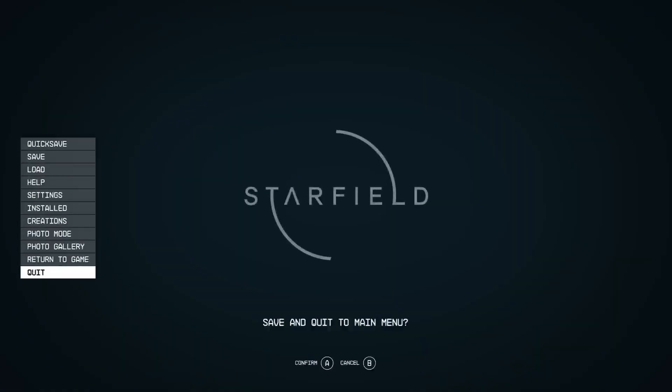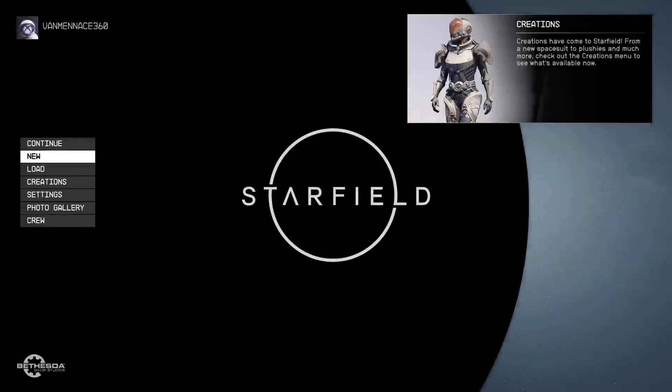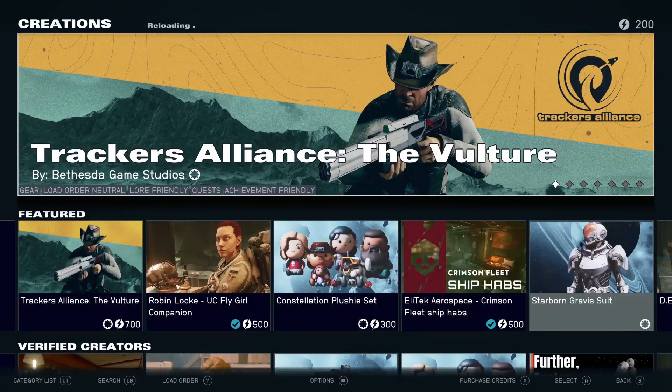First thing you want to do is quit to the main menu of the game. You're probably not going to get any sound on this screen even if you have music turned on. But once you go into Creations it's going to be different — you're most likely going to start hearing the music. There it is, so your sound is fine, that just confirmed it.